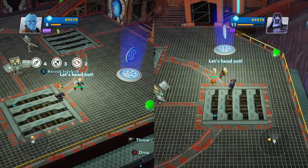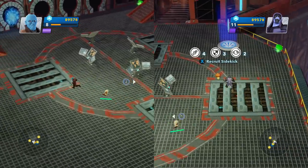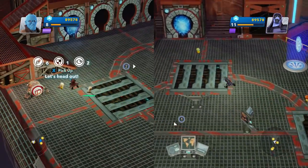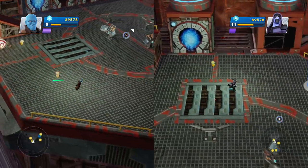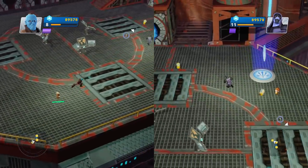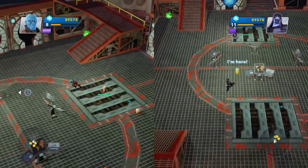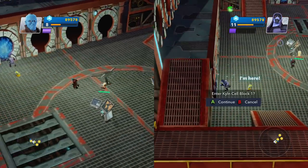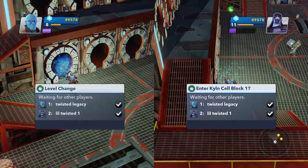We got more sidekicks! Who is this — recruit. Who's this guy? Is that Yondu in a space suit? I think I can only get one. Can I take him home? All right, we all have our own. Let's go. Waiting for other players.